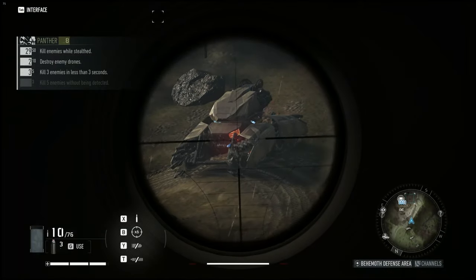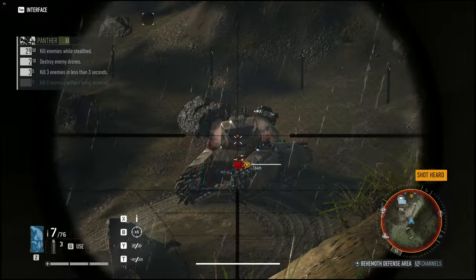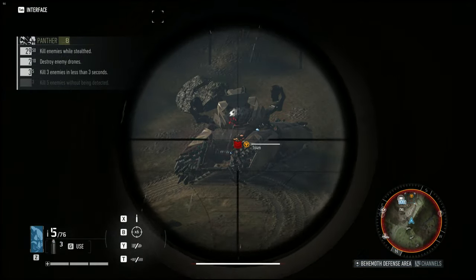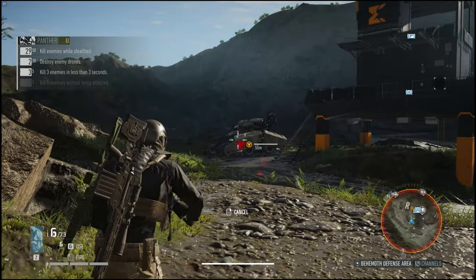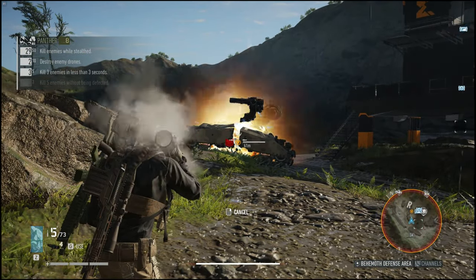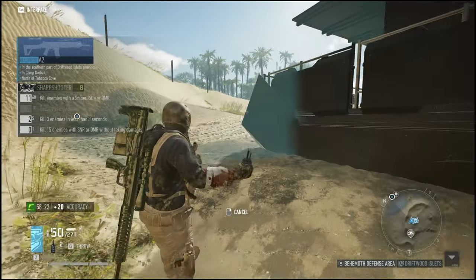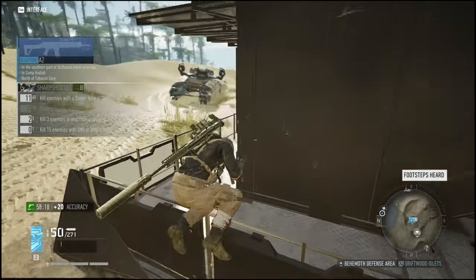Even if you have cloak spray, I would still recommend keeping yourself at a decent range, especially with a sniper, because the behemoth can still run you over. LMGs and snipers are the best weapons for this. Other useful equipment is the rocket launcher, since hitting the behemoth with it will stun it and do decent damage. If you're a bit closer, you can use the MP grenade because that stuns the behemoth as well and has quite a long duration.